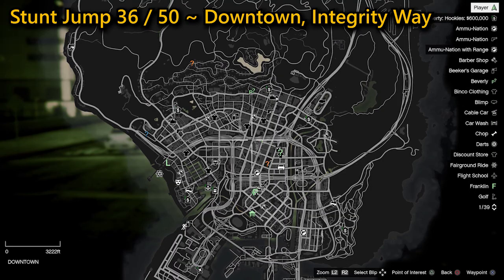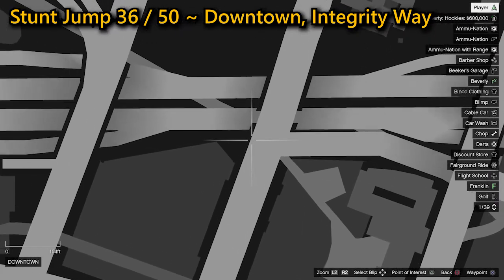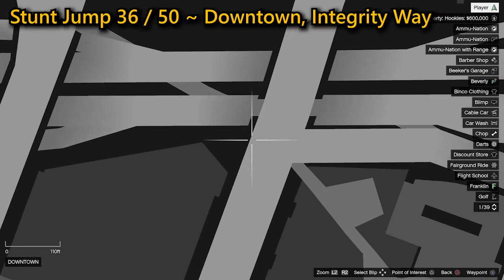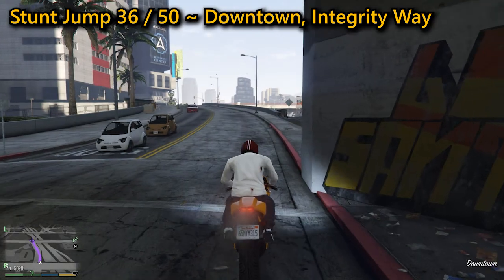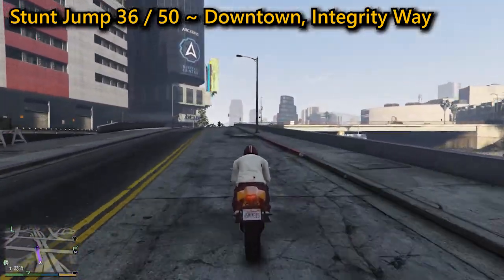You can find the 36th stunt jump downtown on Integrity Way. You need to speed up the small road adjacent to the freeway, then go through the broken barrier across the bridge, landing on the freeway below without hitting any traffic where you'll complete the jump.